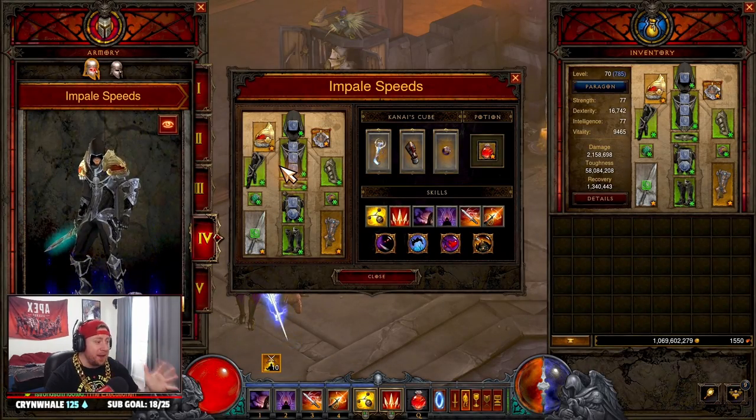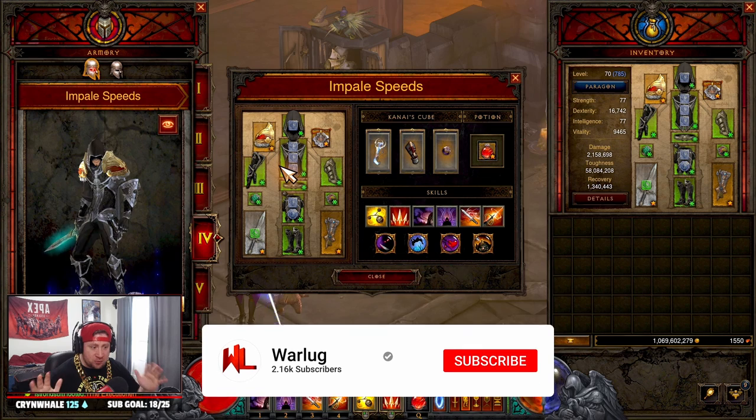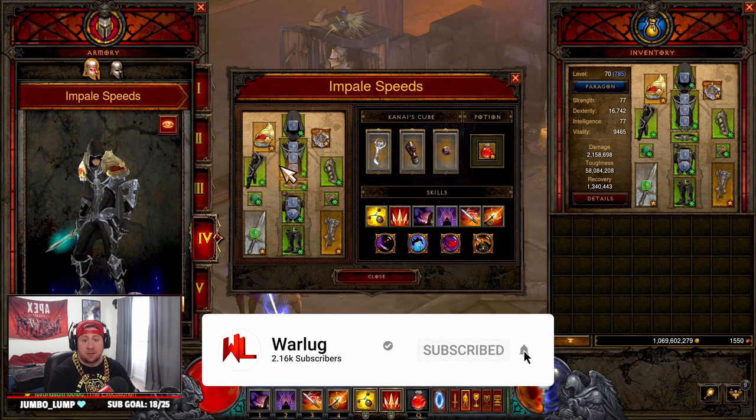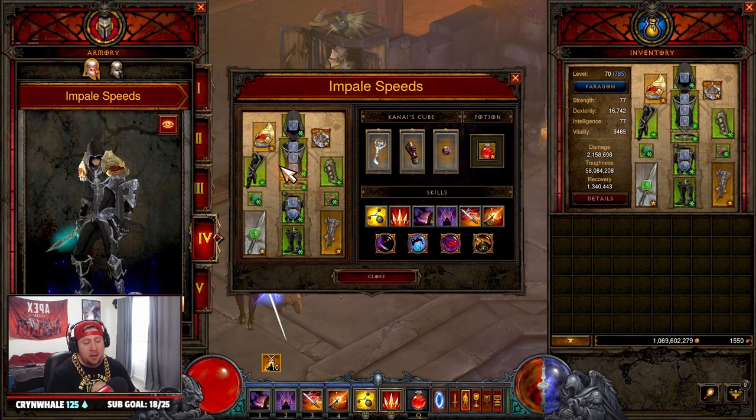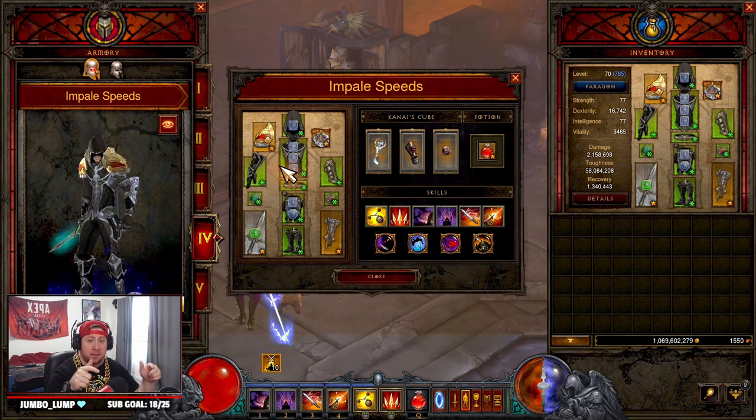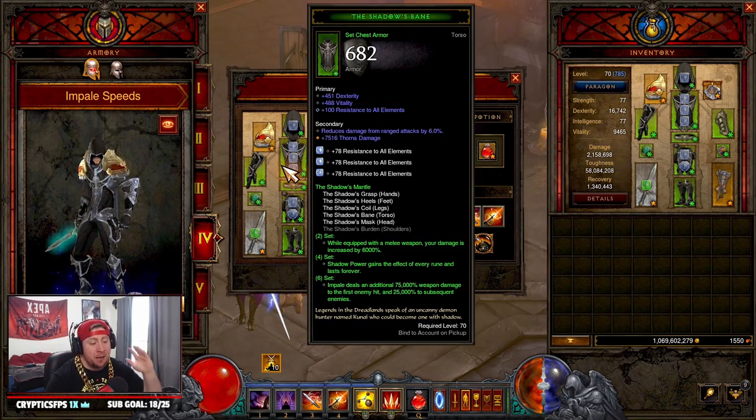What's up guys, War here. Today we are back in season 27 and we're going to show off the Impale Strafe build. I know we did this back during the PTR but I wanted to give you guys my full build — all the bells and whistles. We just uploaded a GR100 clear in a minute and 46 seconds, so be sure to check that — I'll link that above.